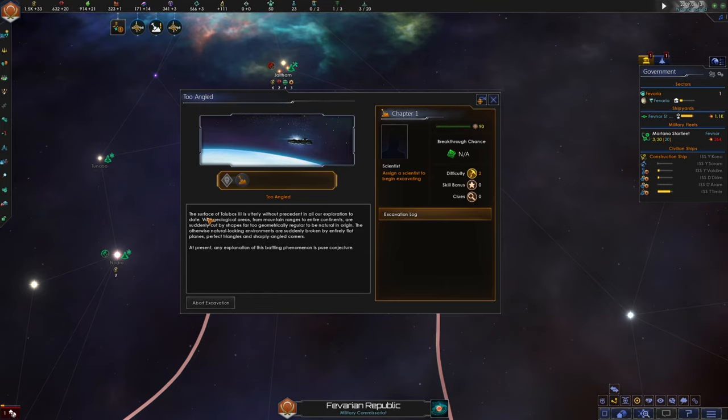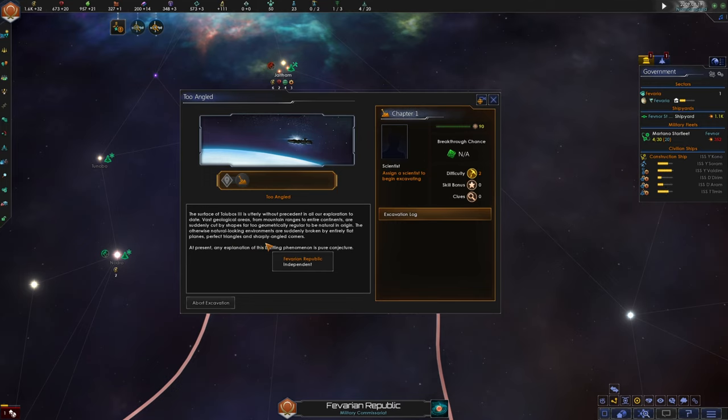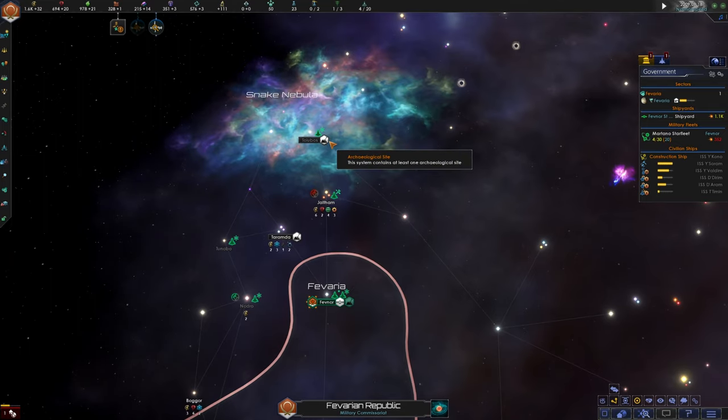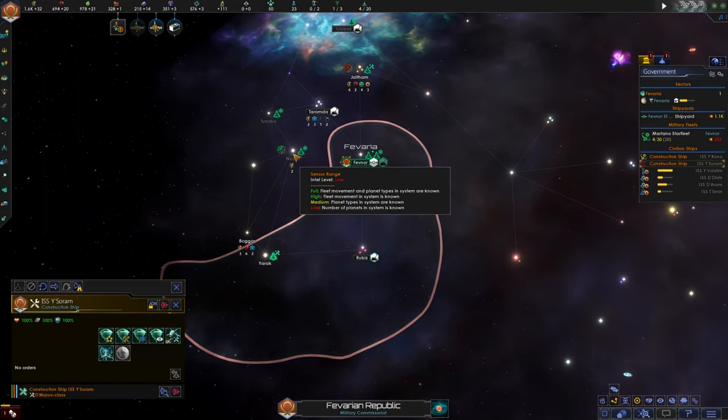We discovered another archaeological site. The surface of Toyubos is utterly without precedent in all our exploration to date. Vast geological areas from mountain ranges to entire continents are suddenly cut by shapes far too geometrically regular to be natural in origin. The otherwise natural-looking environments are broken by entirely flat plains, perfect triangles, and sharply angled corners. That can't be a coincidence — that's got to be the work of some advanced aliens. We will check that out, no doubt.